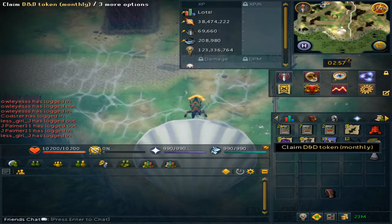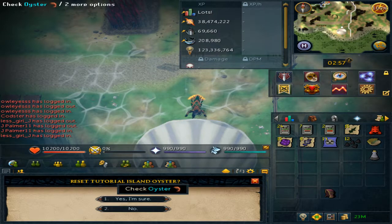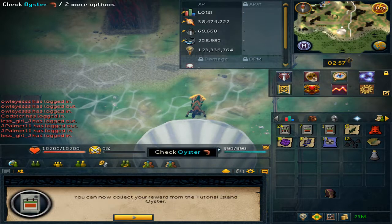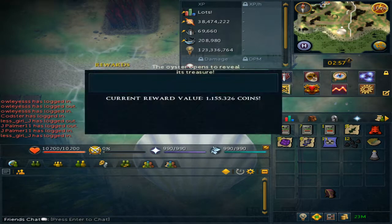If you have the monthly D&D token, you can click it, choose option three, and then you are able to reset it. Confirm it, and then you can check the oyster once again.